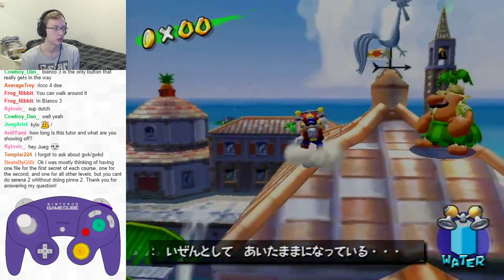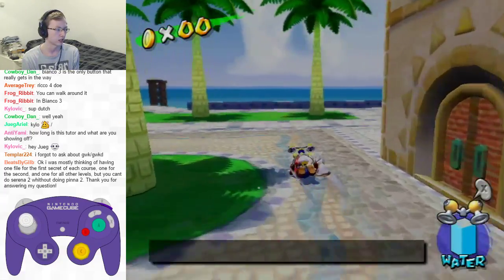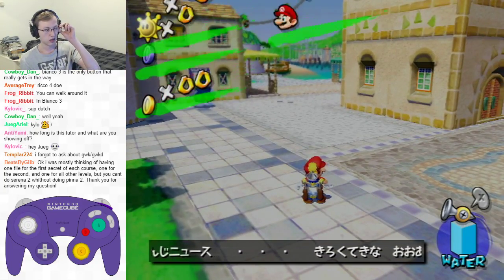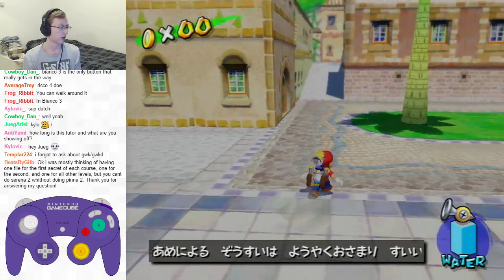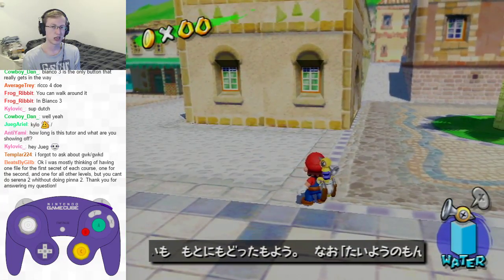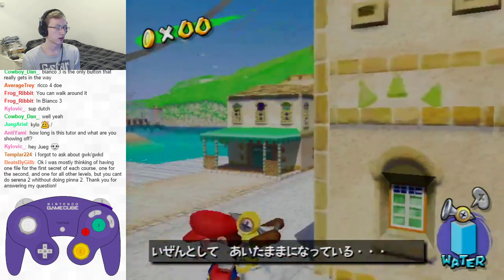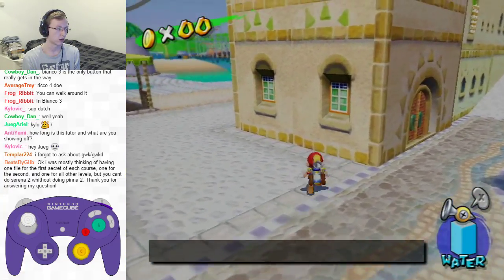Alright, so there's two things here. First is a regular glitchy wallkick, and the second is a glitchy wallkick dive. The two techniques are very similar, so let's focus on the easier one first, which is the GWK. A glitchy wallkick is a reverse wallkick.